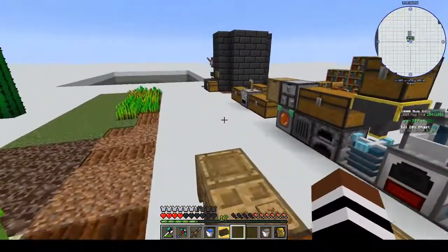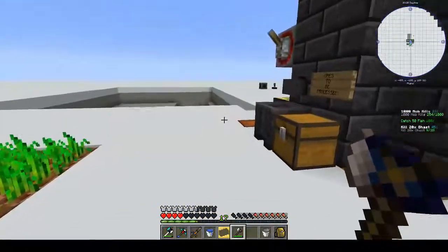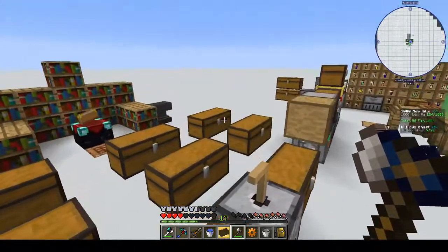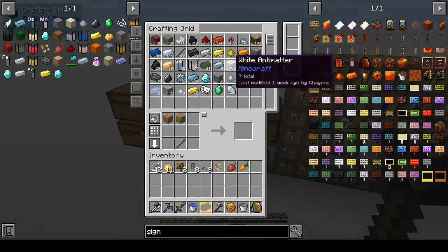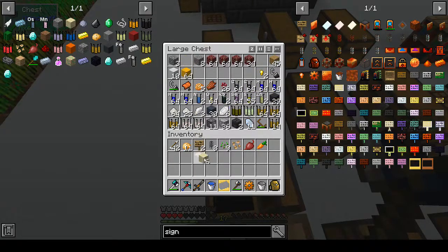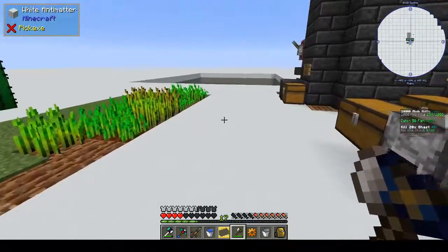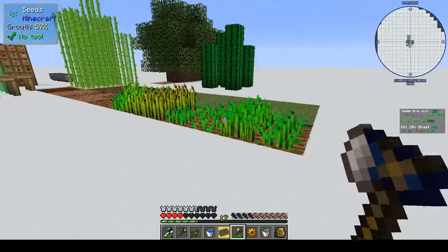We're gonna have to go mining soon. Let's stick that in. I think we need glass - I don't think we have any glass. Do we have any sand? I didn't think about that. We need a normal furnace for the sand. And one iron gear - the other one should be going.